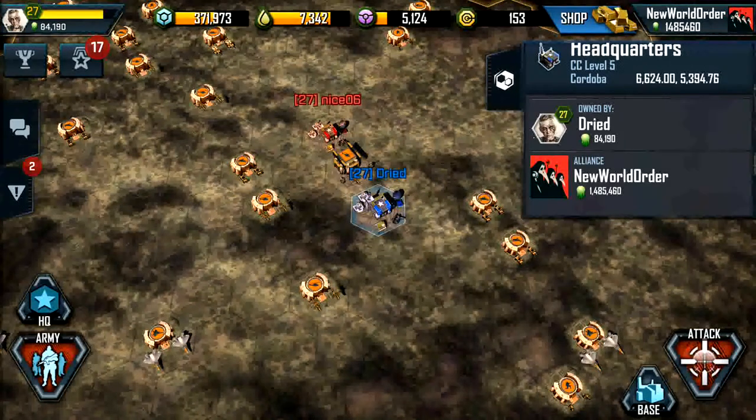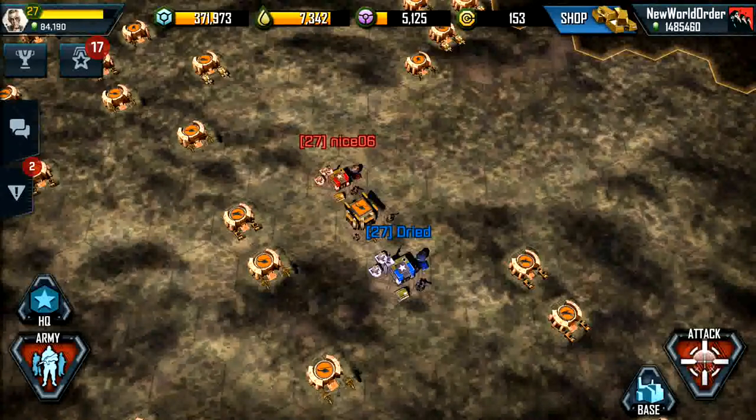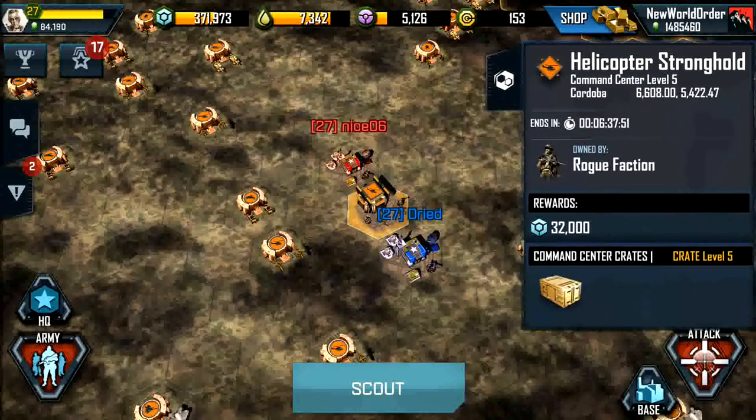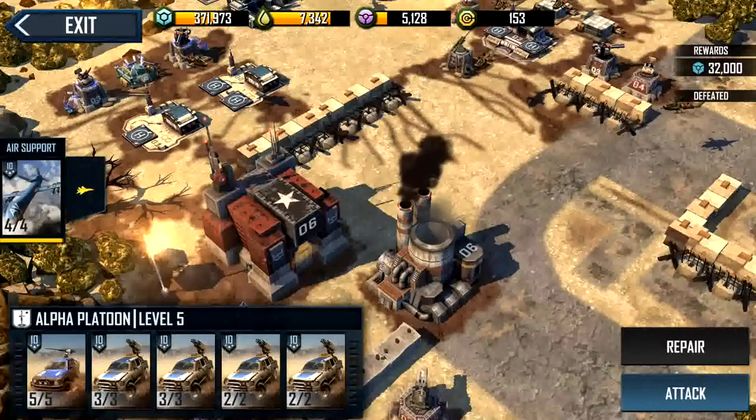Hey guys, this is Stride. Today we'll be going over Helicopter Stronghold level 5, and just like level 4, 3, 2, 1, and I'm assuming all the other levels, Helicopter and Fixed Wing, they're all going to be looking the exact same thing.